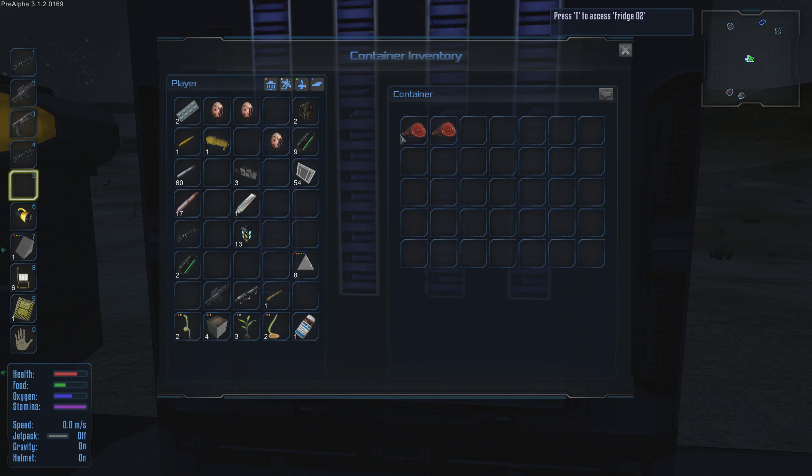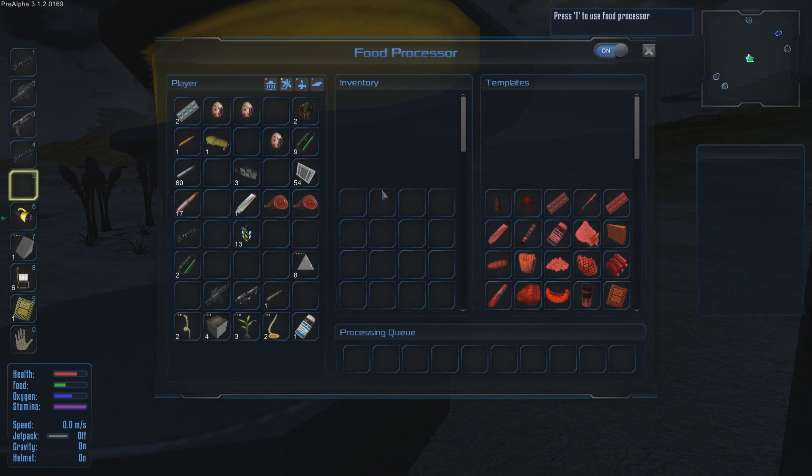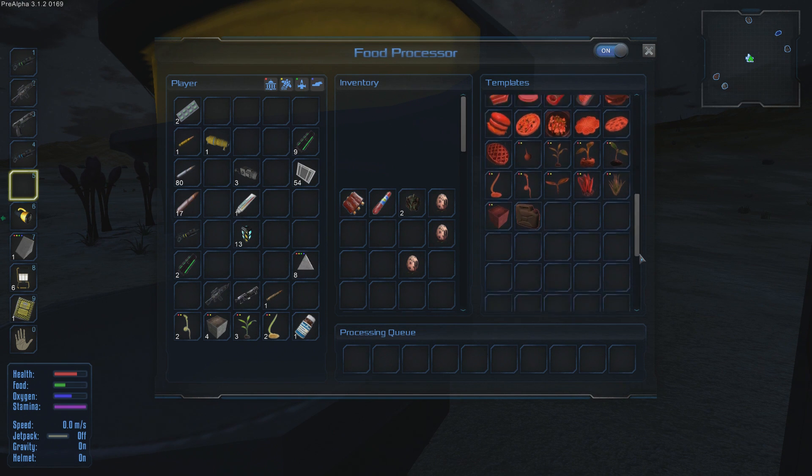Looks like I accidentally took off my helmet — not a good idea on a planet without oxygen! We throw in the food — ribs and salami. We also picked up some alien plasma and alien eggplant parts. We throw those in too; maybe we can make something with them eventually.